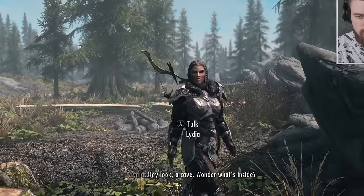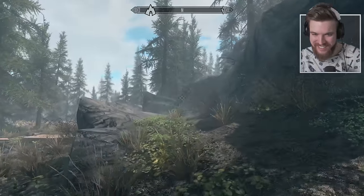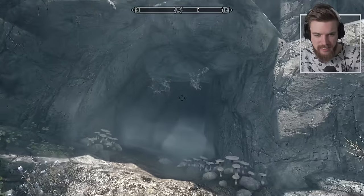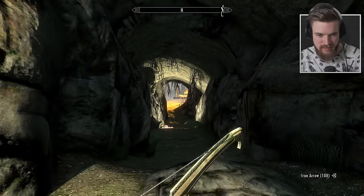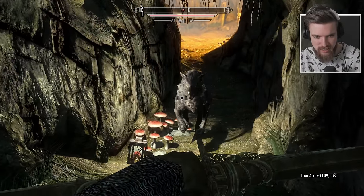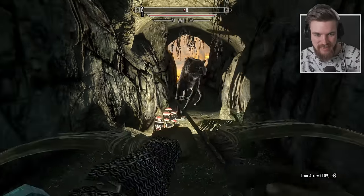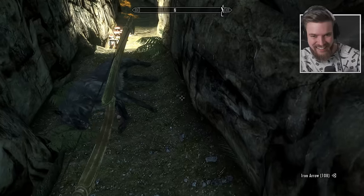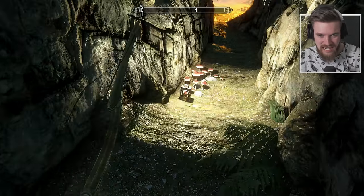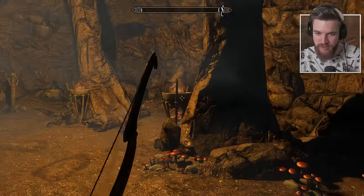I'm seeing some cobwebs around the entrance, and I'm not too fond of those. There's a wolf — take him out. Oh, he's howling. Lydia, look out. As blind as a bat. They're adapting, they're evolving. This enemy is too strong for me. I've never seen anything like it. Clearly, these paid animals added into the game are very powerful, and we must beware.